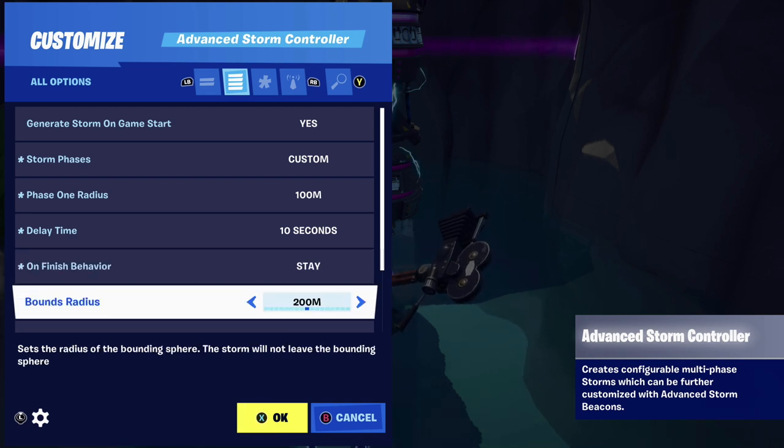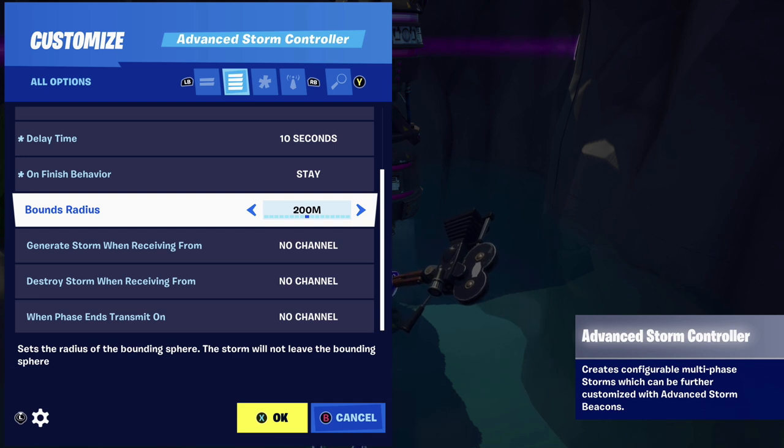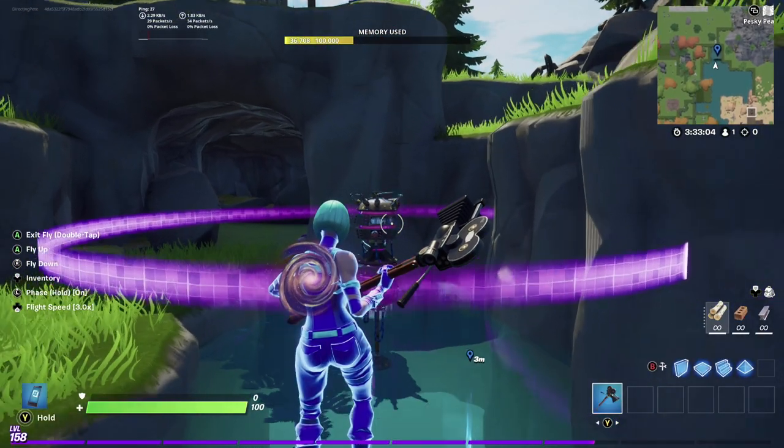Bounds radius is an interesting one — this basically says how far out of bounds you're going to allow the storm to push on your map. For a bigger map, 200 is fine, but you want to match it to the radius above. On smaller maps like this battle royale we're bringing it down to 100 meters, because otherwise the storm is going to be shooting all over the place and be erratic and out of control. That's basically it for the Advanced Storm Controller.